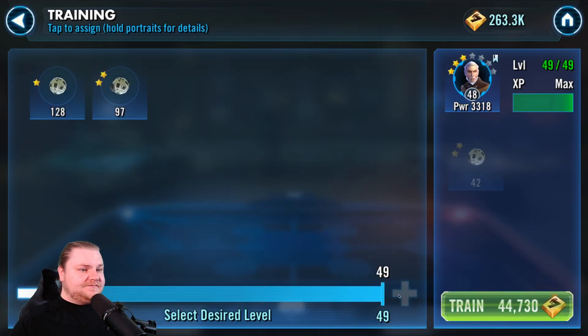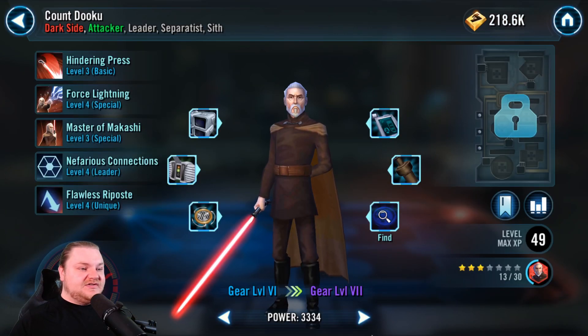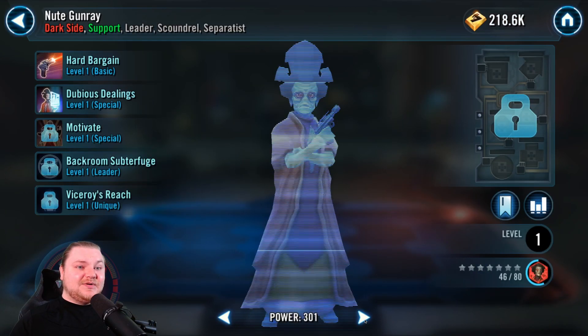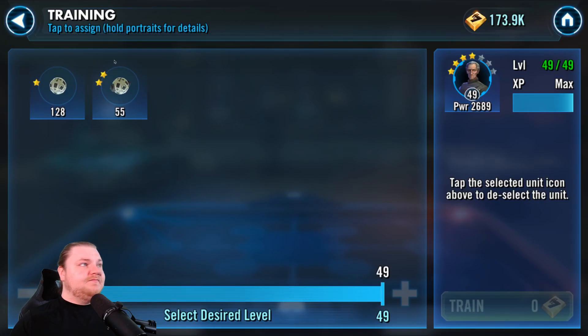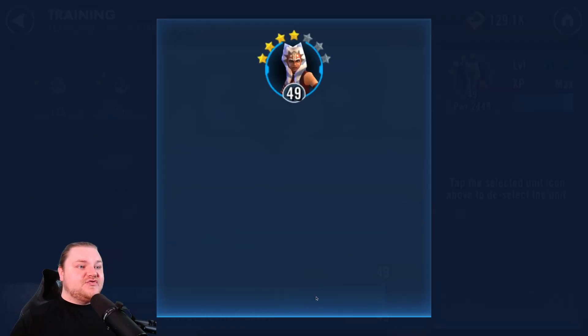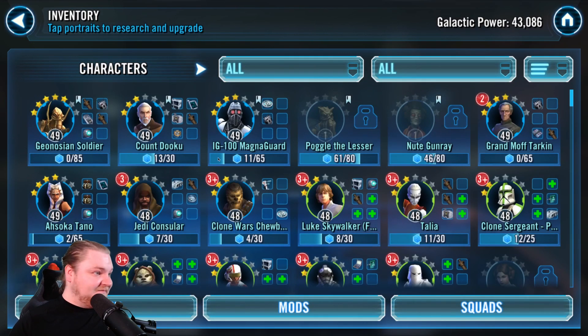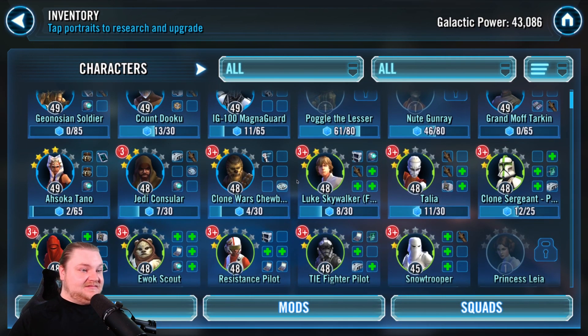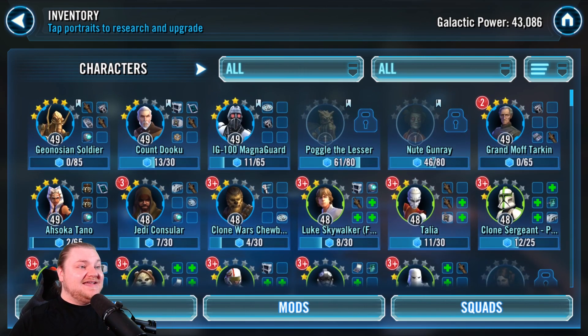We get him up to 48. The price for leveling up characters is getting steeper and steeper. We'll get Tarkin up and we'll get Ahsoka up, and then that's it. We have 173,000 credits — we spent almost 50,000 on her. We have 129,000 left. We're going to pause leveling everyone except our main five right now. Ahsoka is in that main five because we haven't gotten these two yet.